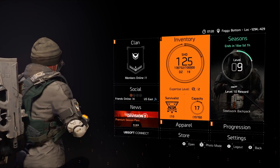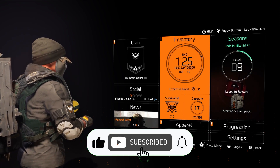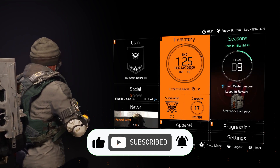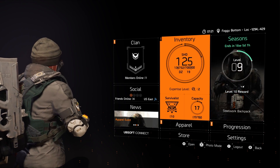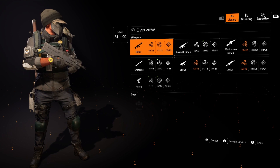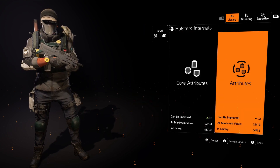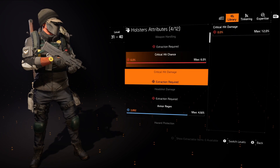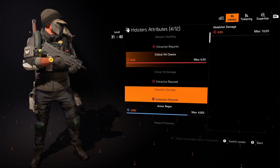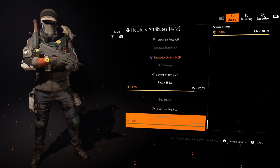What is up Division 2 agents, this is Gamer for Life back with another Division 2 video. I am on my lower SHD level character. With my library, I am needing a lot of stuff maxed out — with my attributes, I either don't have any or the ones I do have, I don't have very many maxed out ones.